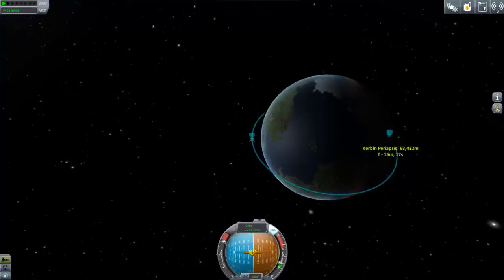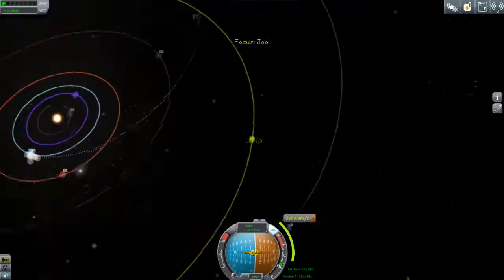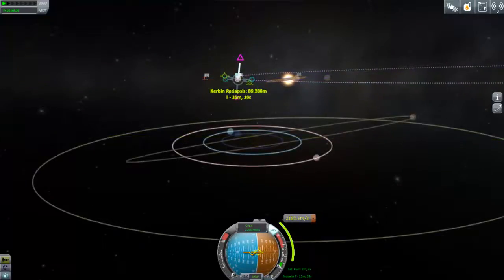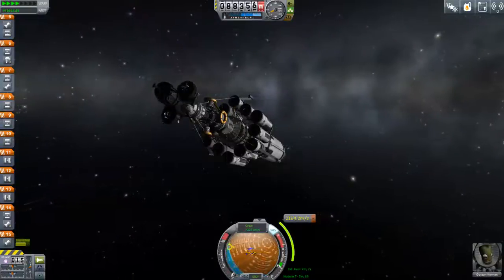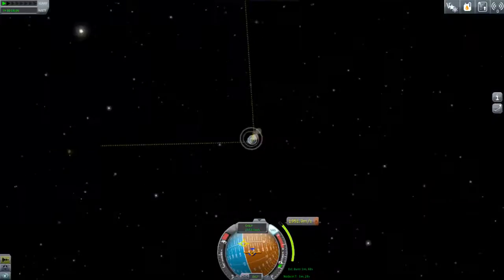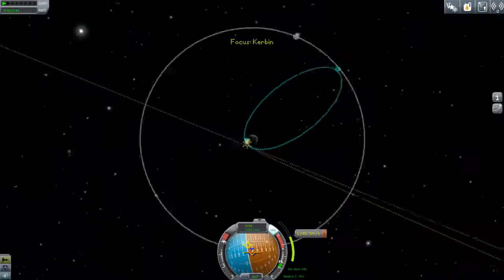Nice circular orbit — just finishing off. This should be just enough to get to Joule, and then we have to switch over to the nuclear engines, which are very slow but very efficient. Getting a Joule encounter is very easy because of how huge its sphere of influence is, but getting a nice equatorial one is a little harder, so it requires a bit of tweaking and requires us to launch from Kerbin at a slightly odd angle. It also doesn't matter the speed at which we encounter Joule because of its extremely dense gas giant atmosphere.